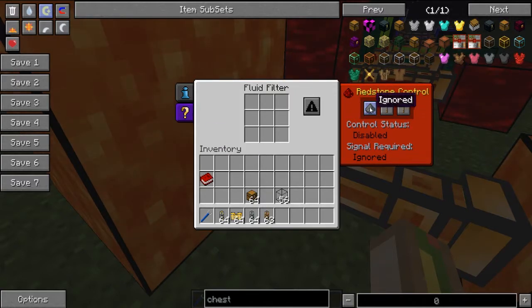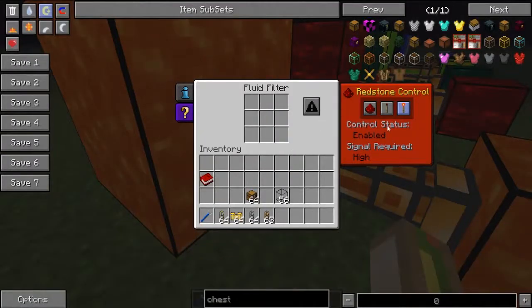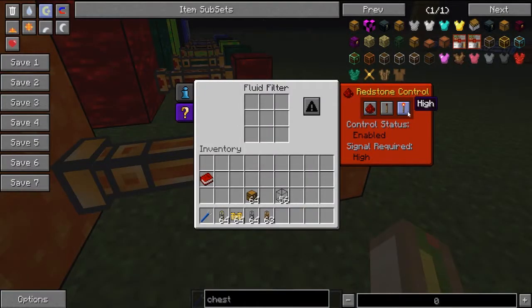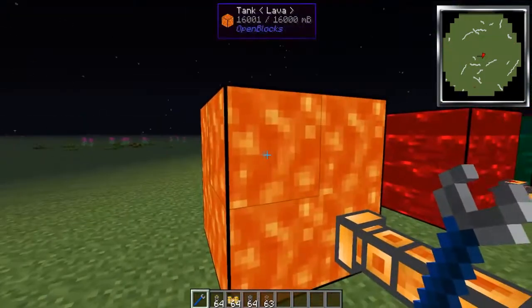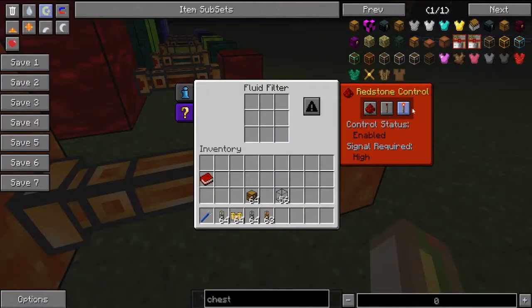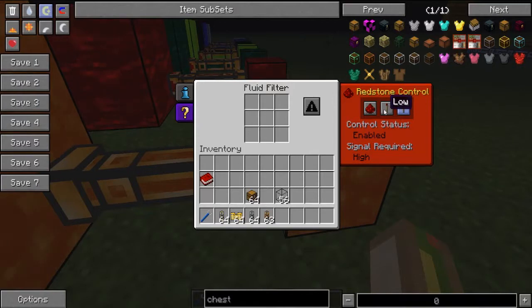If you don't have any redstone connections, you always want to set it to 'ignore,' because if you set it to 'high' and there's no redstone connection, it's not going to do anything. I'll demonstrate — I'll set this one to 'high' with no redstone connection and nothing happens. That's the same for item ducts too — nothing will happen at all. So make sure you always set it to either 'low' or 'ignore.'